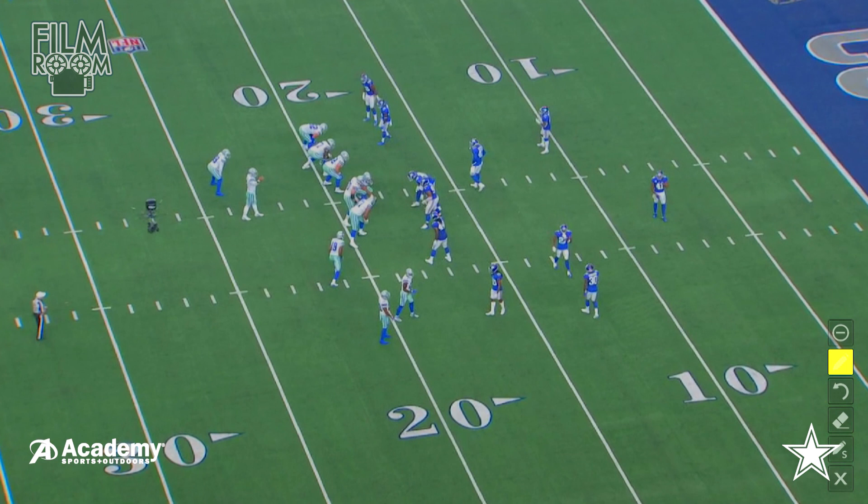We talk about what we call the bunch formation, where you've got three guys all in one area. That's something that Kellen Moore showed us — not so much in the preseason, but during practices in Oxnard — that he wanted to get into a lot of bunch formation and try to make this confusing for the secondary and the linebackers. Then what he does is motion Amari Cooper across, so all of a sudden you've got a twins look.